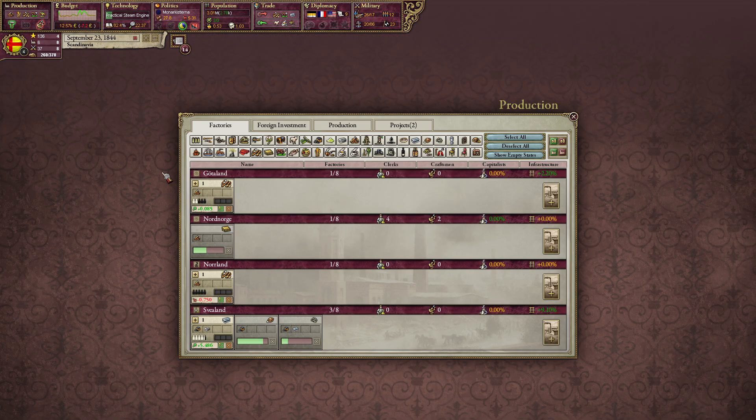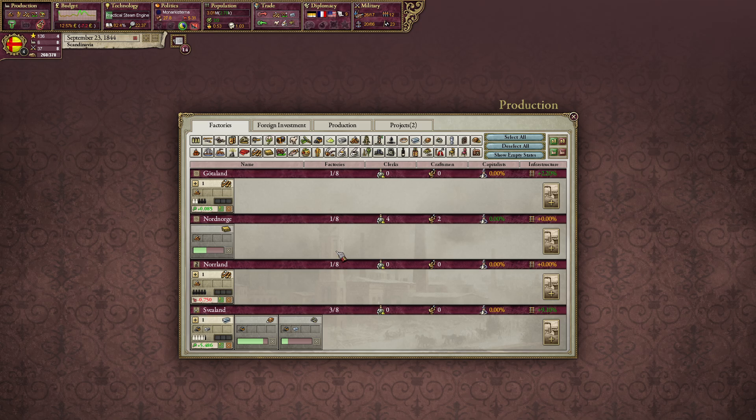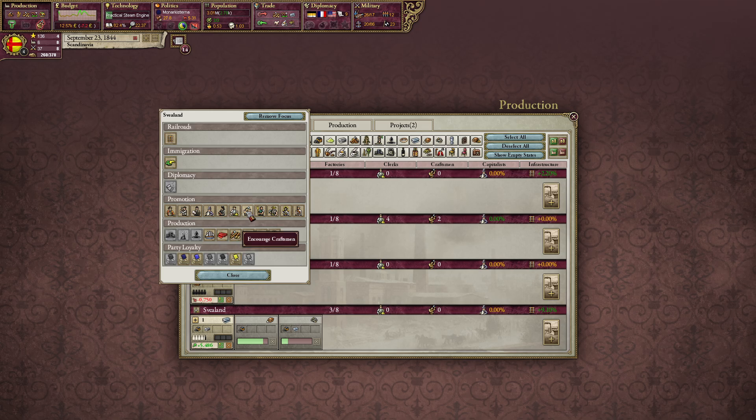Also encouraging clerks in our steel factory. How many do we have? We can stop doing the clerks, I think. The factory is getting really profitable — that's nice. We will stop clerks in Sveiland and get more craftsmen now.